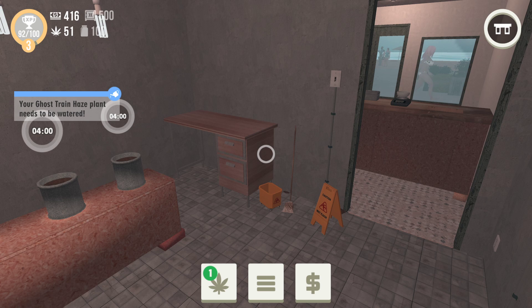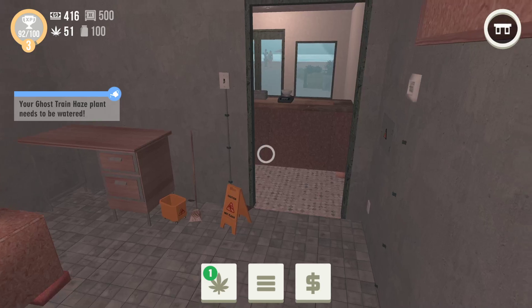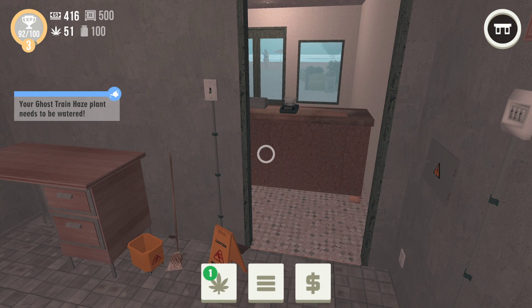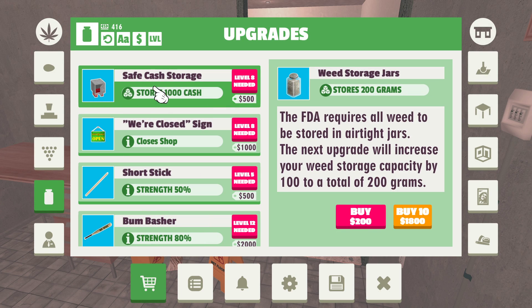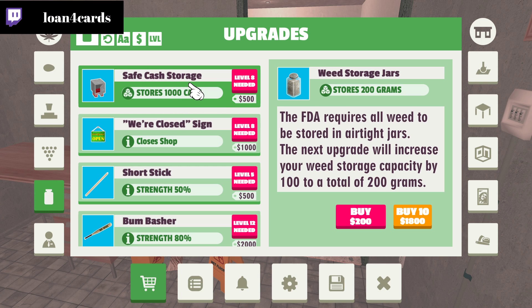One of the more important things: on the upper left-hand corner you see my money at $416, and then a safe showing $500. The safe holds all your money that cannot be stolen by thugs. There are thugs in this game that will come into your shop and steal all money above your safe storage limit. So if I have $510, a thug will come and take the $10 over the limit. You can upgrade your safe by going to the upgrade screen and upgrading your safe's cash storage — this unlocks at level 8.